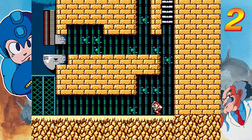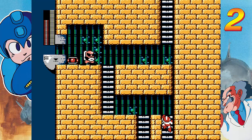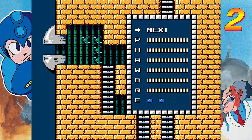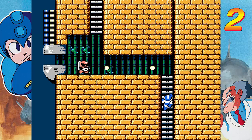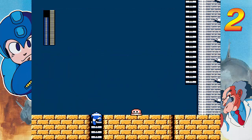Gotta get a 1-up. And let's go up here. We just gotta start climbing this tower. Air ability. And that's the end of that guy. Thank you. He's gone. About to climb the tower once again now, going to make it to Dr. Wily.